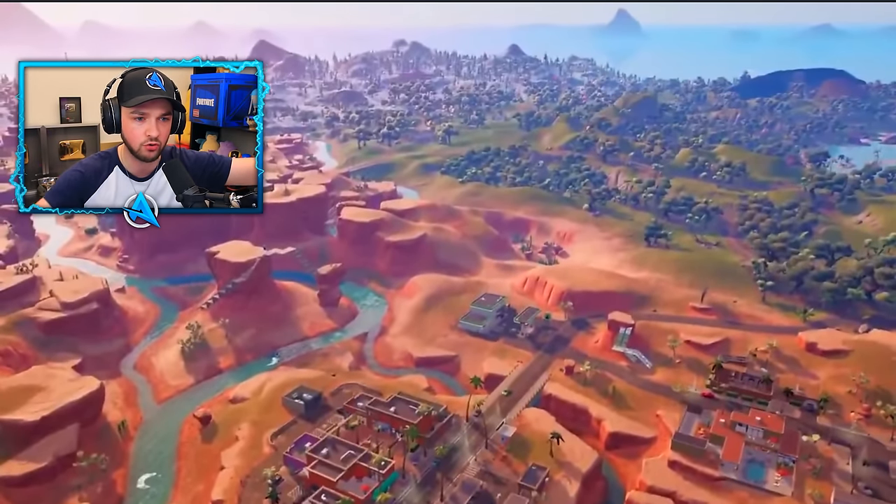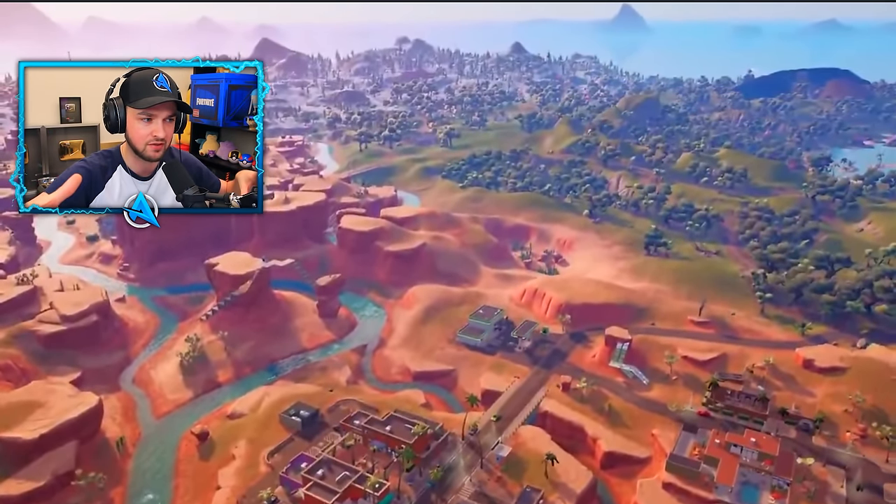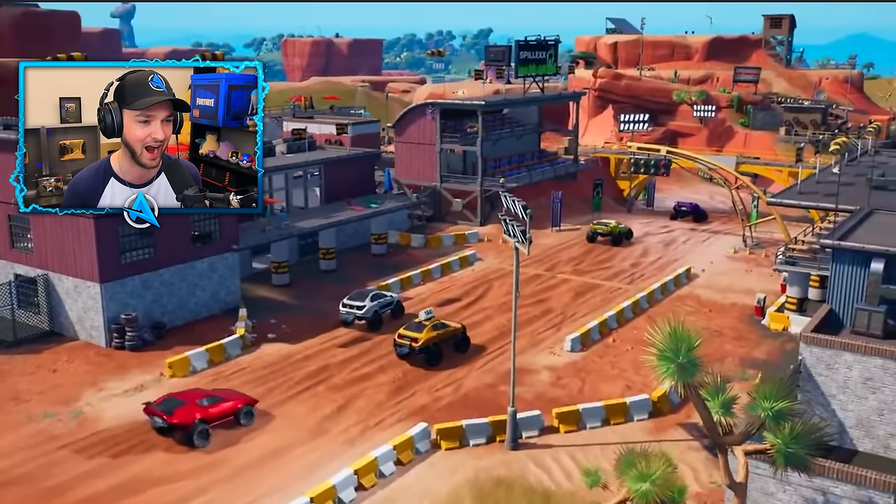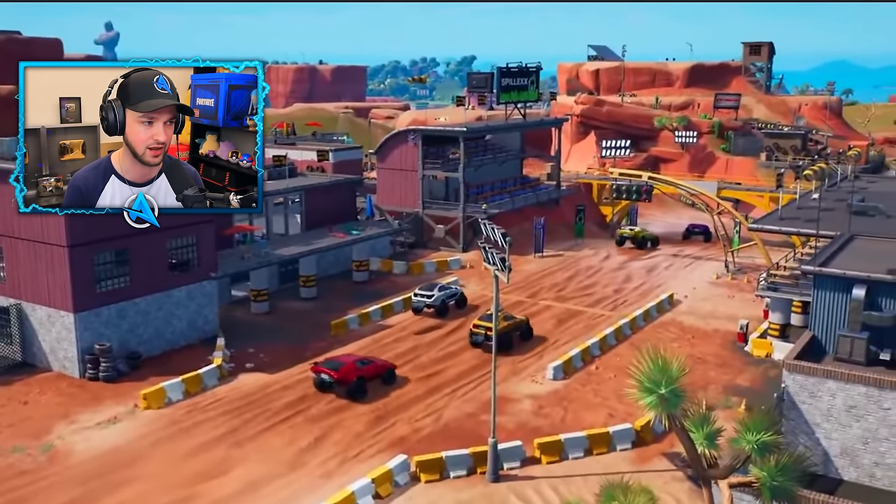We've got snow. We've got mountain. What looks to be even a volcano and a desert biome, all at the start of Chapter 3. How good is this? Take it all in.